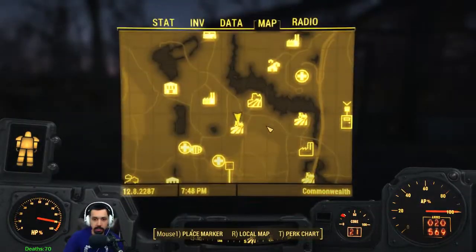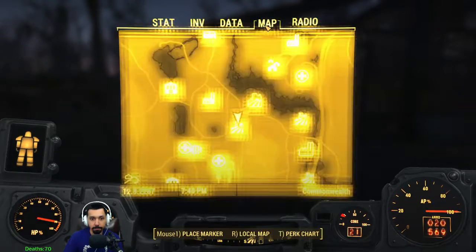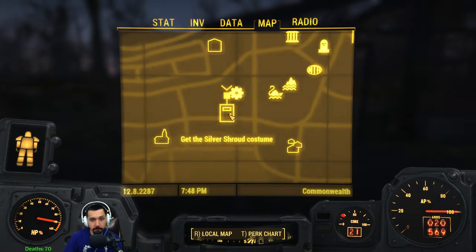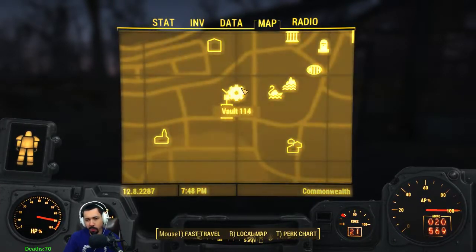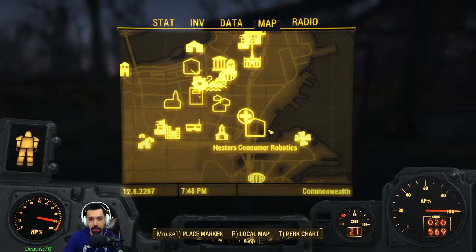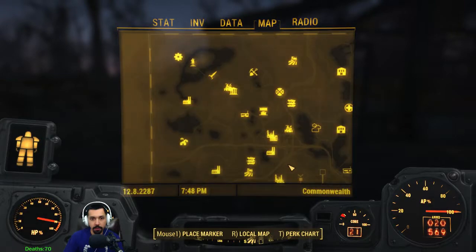We've stumbled on some interesting things today. We're going to work on Silver Shroud now. Silver Shroud is in a studio apparently. We've already been to Vault 114 - there's no way it's inside the vault. We could probably travel to Vault 114 and then go out and check around there.